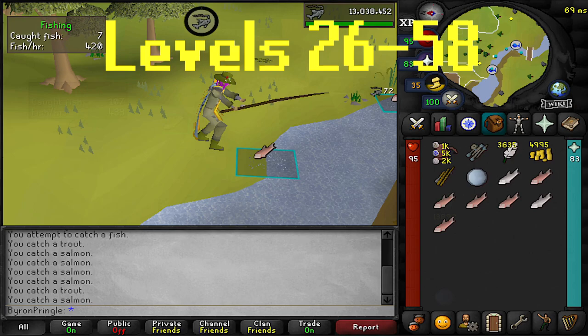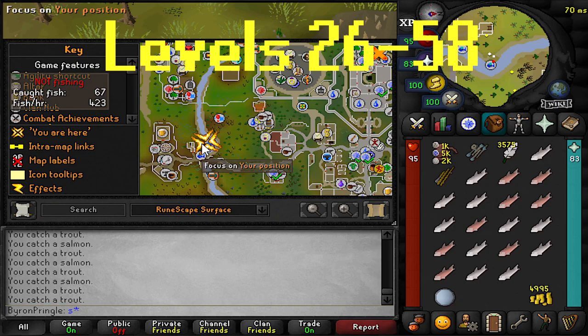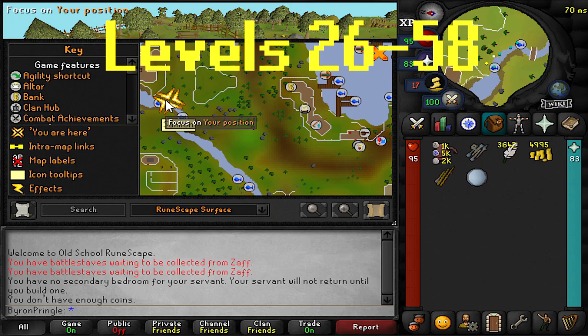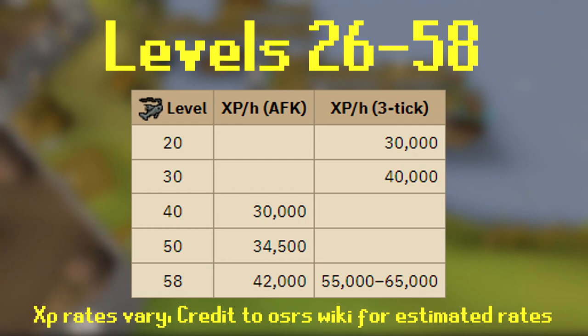There are quite a few locations you can fly fish at, so it's pretty much just choose wherever you want. The most popular is to fly fish in Shilo Village. Alternatively you can go to the river at the Barbarian Village, or the river outside the Fishing Guild. You can expect between 20,000 to 40,000 experience per hour, scaling higher as you level from 26 to 58, and these numbers will obviously go higher using tick manipulation methods.